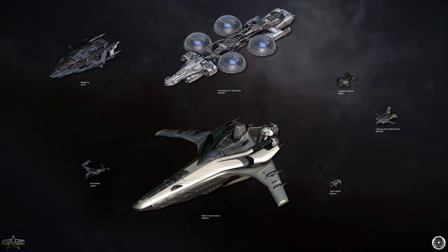The Banu Merchantman looks absolutely gorgeous — I wasn't really interested until they showed all that concept work. I'm hoping to secure one close to the original price. It's just such a good-looking ship; I want it in my fleet as kind of the oddity — I don't know how much I'd use it, but I suddenly want it. The Legionnaire and the Prowler are perhaps no surprise appearing together in my wishlist.